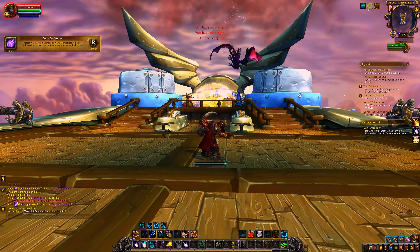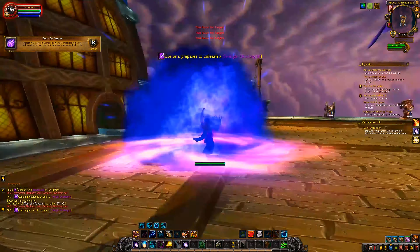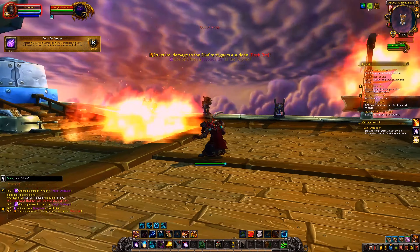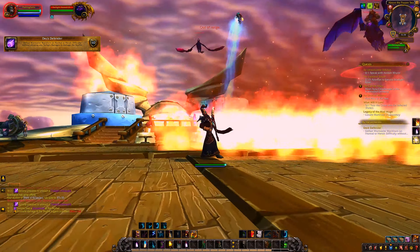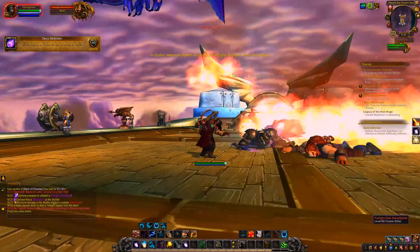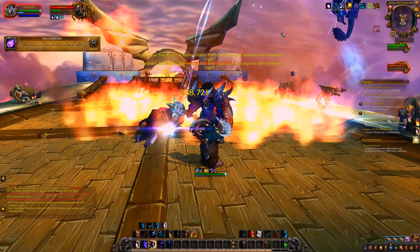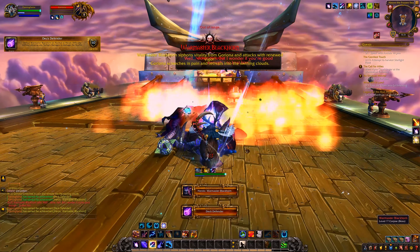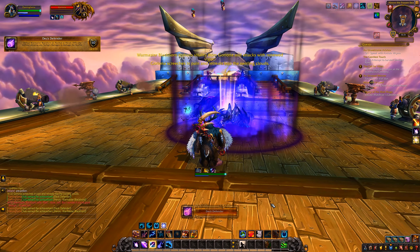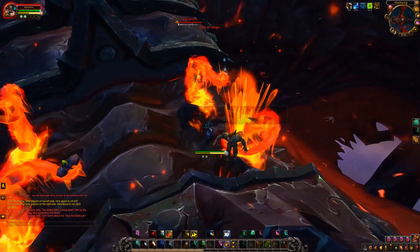One more thing to keep in mind: the boss will spawn a swirly on the ground and you have to stand in it, because if you don't he will damage your ship and your achievement will turn red. Besides that, just kill everything attacking you — there will also be a goblin dropped off from a purple dragon, just kill it. Whenever the dragons have been dealt with, the boss will come down to your ship and you kill him. That's how you get your 'Deck Defender' achievement. It's easy to mess up, so just focus and you'll get it.